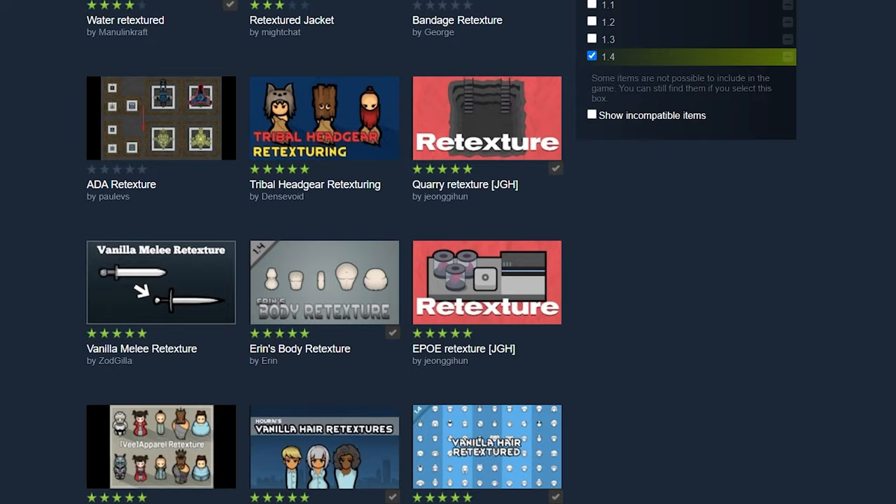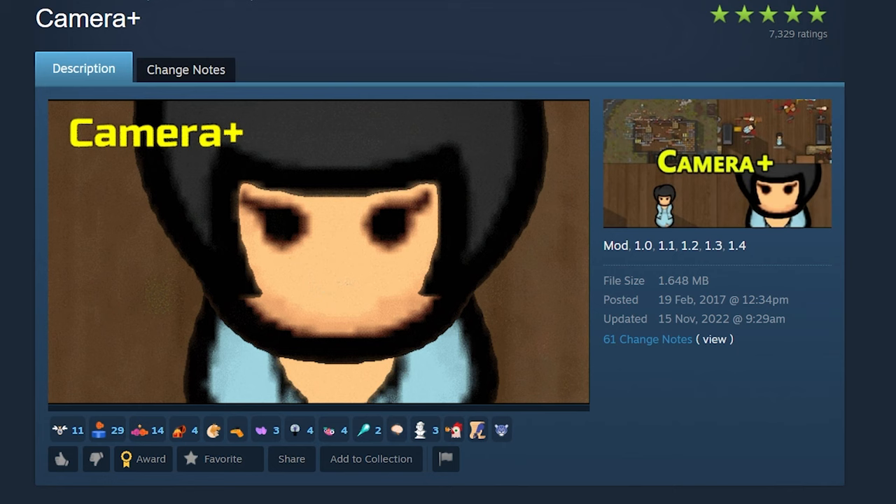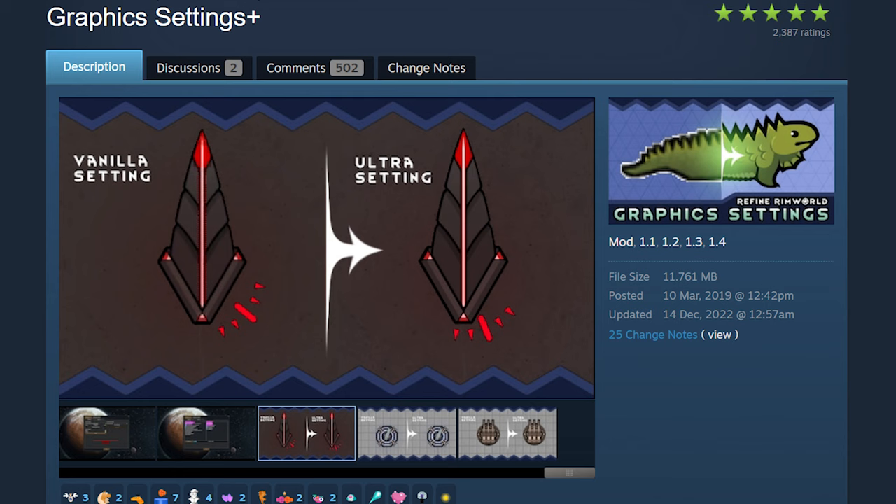There are retextures for a lot of mods. RimWorld doesn't actually let you zoom in that far for obvious reasons, but after installing all those mods you need a way to see the new beautiful textures. So use Camera Plus to be able to zoom in right to your pawns. If you want to take your graphics to the next level, Graphics Settings Plus will make your game look better in more obscure ways. Thank you for watching — like, subscribe, Discord link below, and I'll see you in the next video. Bye bye!